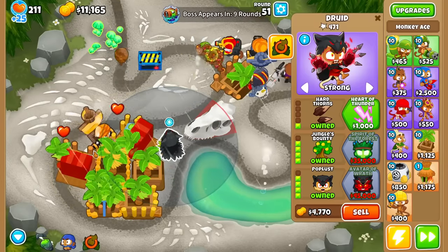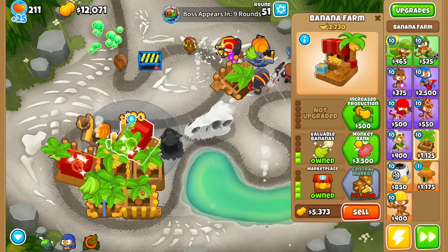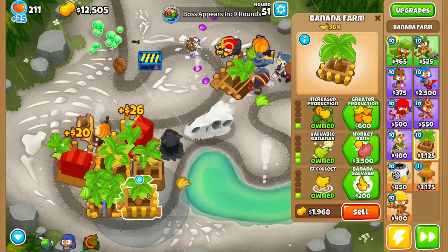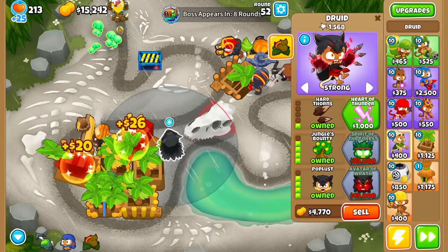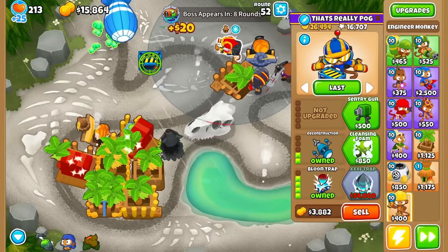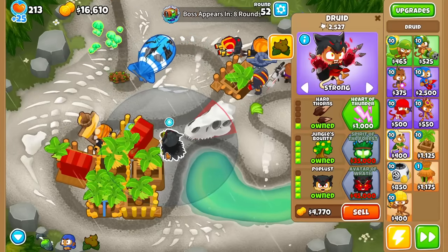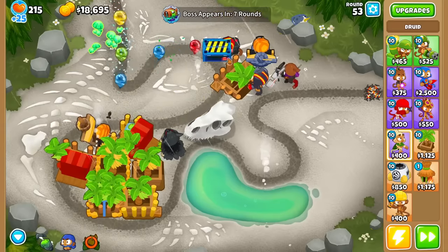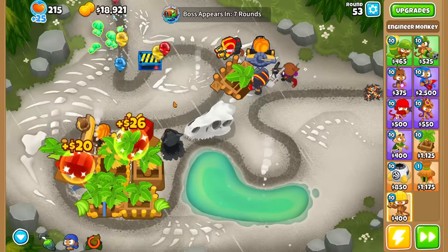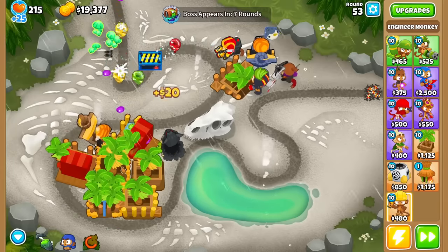We also got our Jungle's Bounty, which is technically a farm as well. We can use the ability and I think there are three farms in radius — that would be pretty cool. Bad news is that the Vine attack kind of takes away pops from the Bloontrap. Is that actually gonna lose us more money than it gives? $600 — honestly it's probably worth keeping because the Bloontrap gets less money around round 50 anyway.